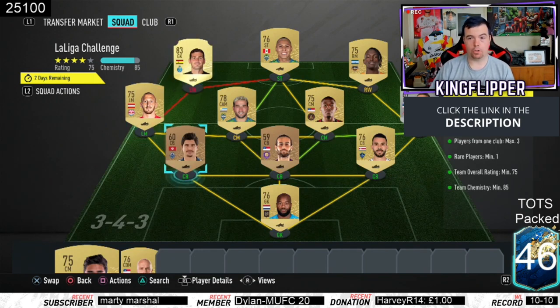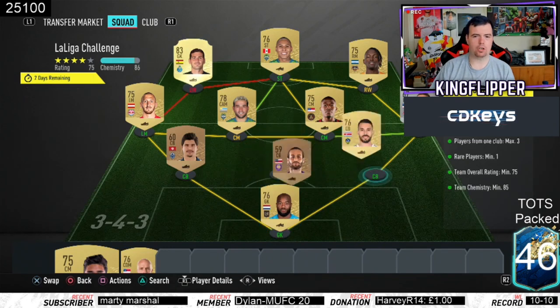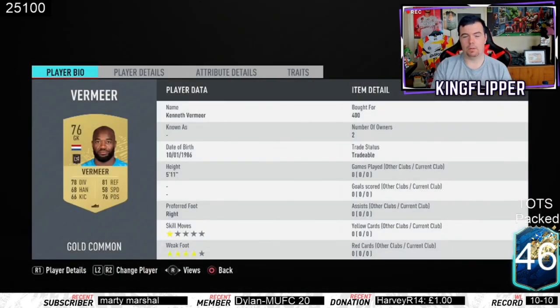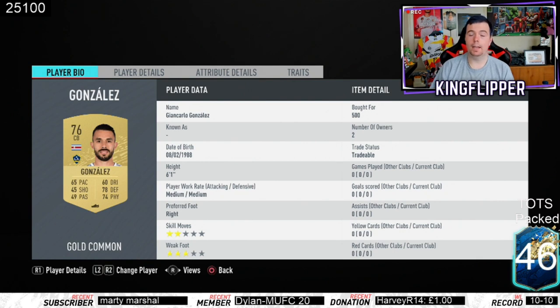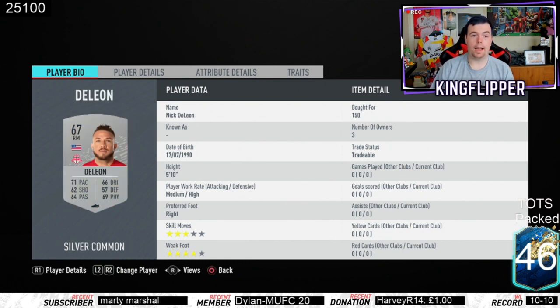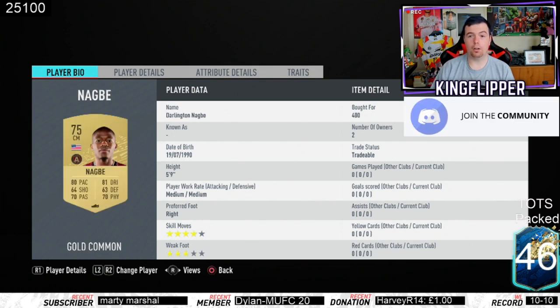Just that one strong link which you do need to get the chemistry. There are two goalkeepers you can get in the MLS - I've gone with Vermeer, picked up for 400 coins bid. There's also Gonzales, an all-gold player center back - 500 coins bid. Any silver or bronze American center back is 150 coins, then any other MLS center back 150 coins. Another MLS right mid is 150 coins. Dillon from Toronto is a USA player at 150 coins. Nagby is your center mid at 400 coins bid - a USA player, giving you your three USA players.